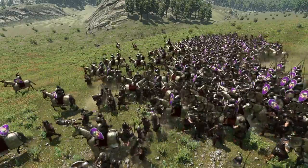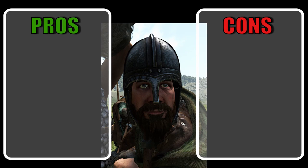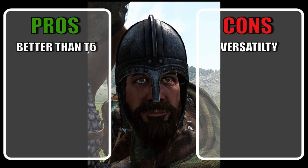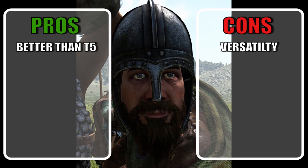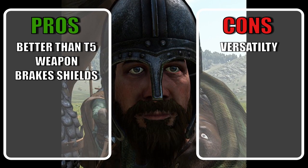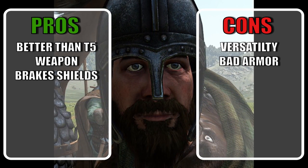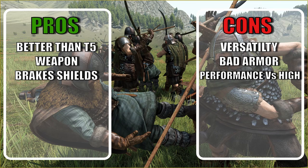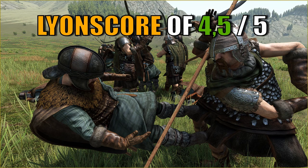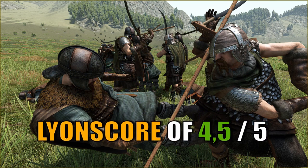This unit can achieve better results against all kinds of troops than its tier 5 counterpart. It has max throwables — so versatility-wise it's one-dimensional — but the weapon is a beast in all aspects with a shieldbreaker bonus. The armor is far from great and it doesn't perform very well against high tiers, but it is better than the tier 5. Considering this unit is tier 4 and can punch way above its weight, my score is a 4.5 out of 5. If only they had some sort of throwables, it would have been a 5 out of 5.